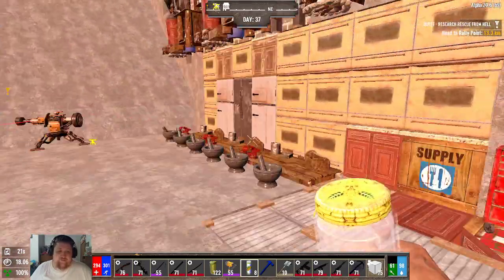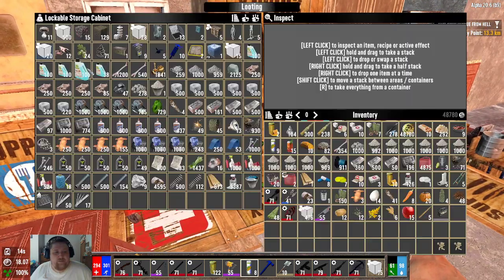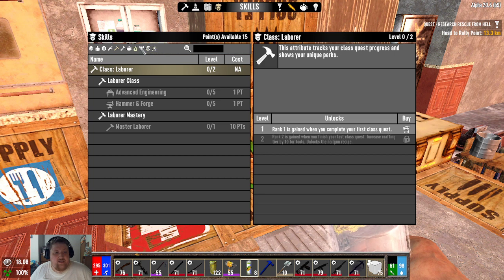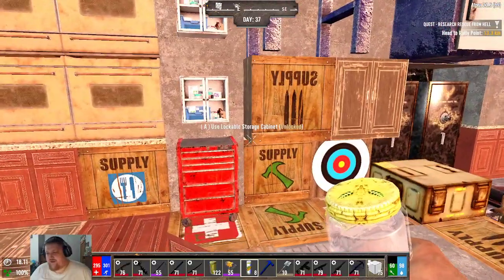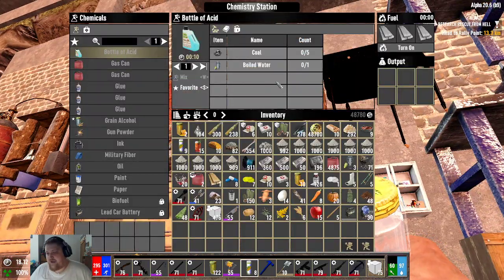Last but definitely not least: if you have a scientist friend or you are a scientist, you can make acid. The recipe is quite cheap — just 5 coal and 1 boiled water. A stack of 100 sells for almost 5,000 dukes with my perks. You get this quite early; it's in the Yass Science perk, first tier — right off the bat you can craft gas cans, grain alcohol, and acid. The second you have that chem station going, start making acid and sell it to the trader. You're going to have a ton of extra dukes ready for you. It doesn't take long — just pump them out.